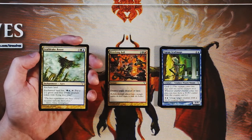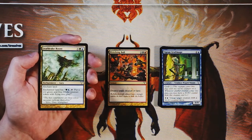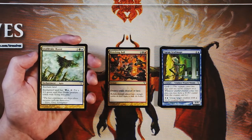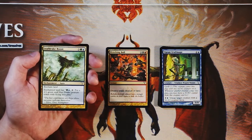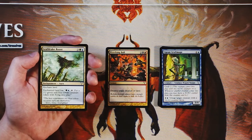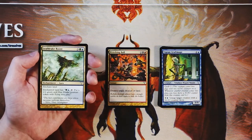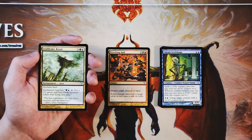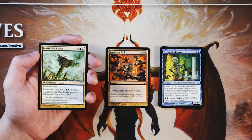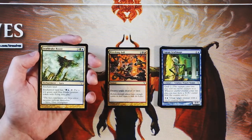Our last uncommon is Leafdrake Roost — three, a green and a blue for an enchant land. The enchanted land has: pay a green, a blue and tap it to put a 2/2 green and blue Drake creature token with flying into play. Token generators in limited — being able to throw a little mana into this basically — is great. It's repeatable, obviously only once a turn, but still quite good. I actually really like this. This also triggers Graft really well — you can start throwing all of these counters onto these Drakes. So maybe that's a good thing too.